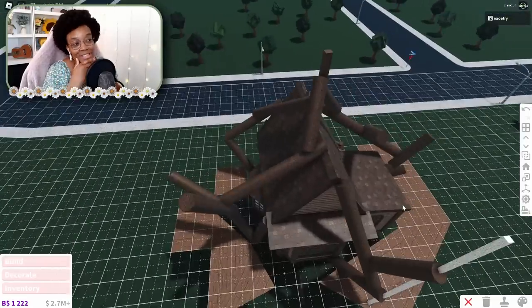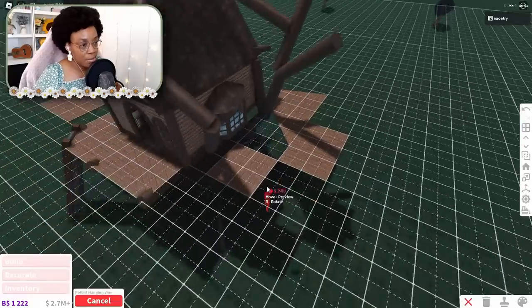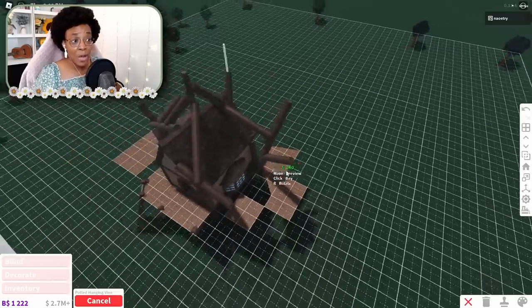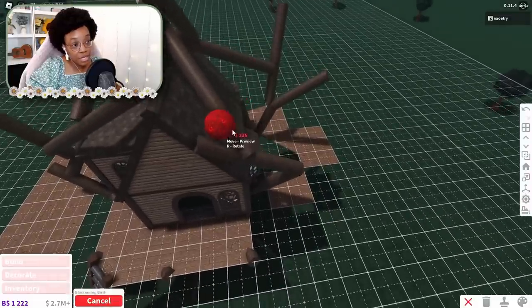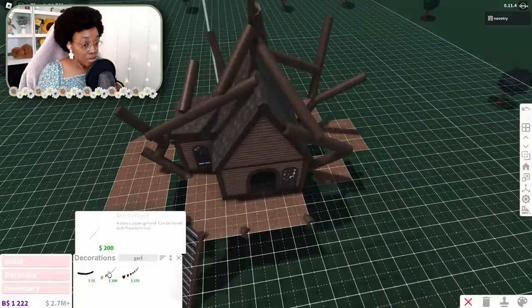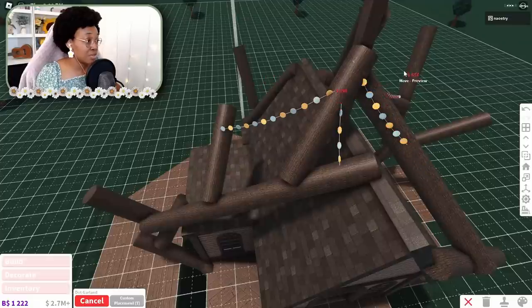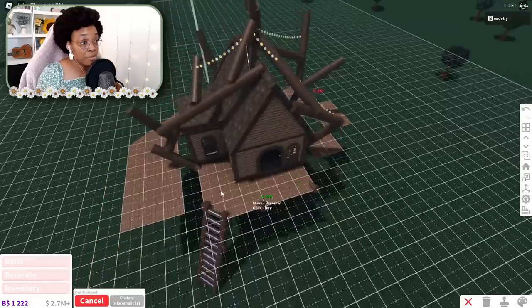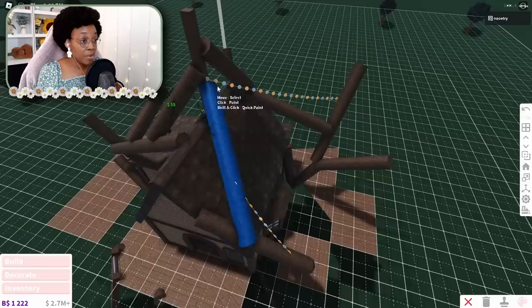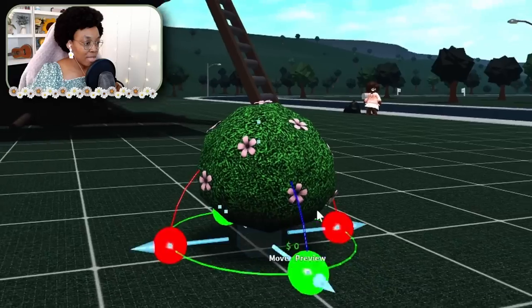Now we need to figure out the leaves. There are a few options: the hanging plant item — a lot of work but doable; the rounded bushes with flowers; or the dot garland, which can be placed all over and moved with the transform tool, then colored a green grass color. I still feel like we'd need a ton of them but it would be so much easier. The flower bushes would be so cute — I'm going to try that out.